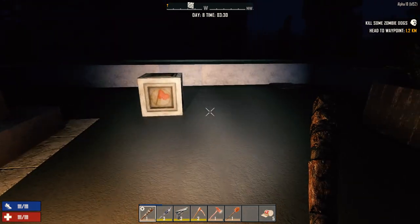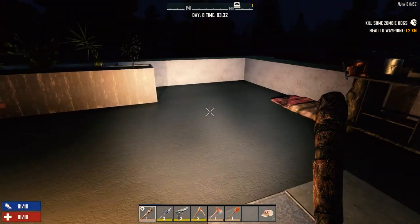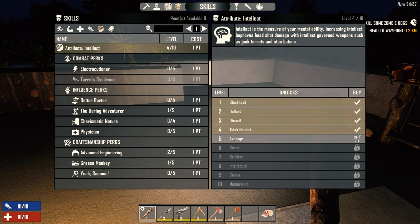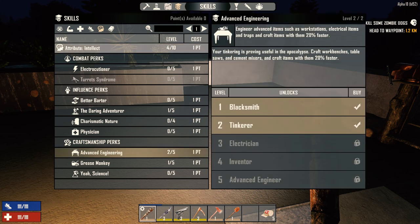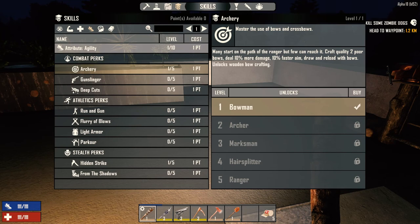It is the morning of day 8 and I've done a couple things. I was able to build a workbench last night because I spent the five skill points we had. I spent two on intellect, one on advanced engineering so we can get a workbench and a cement mixer going. Then I put a point into archery which allows us to build a level two bow as soon as we get some more bow parts.